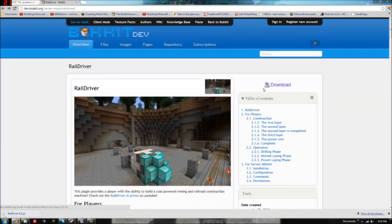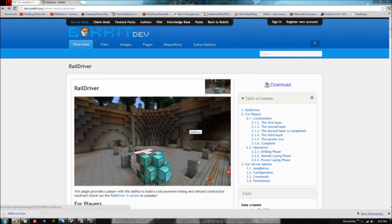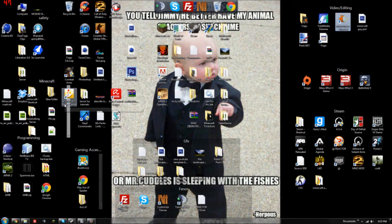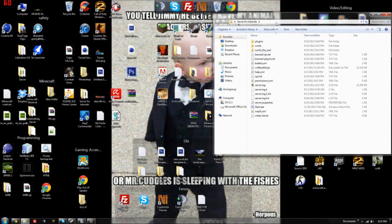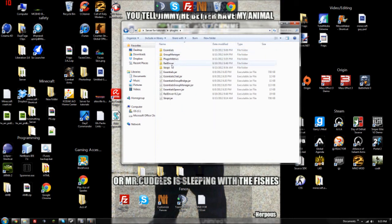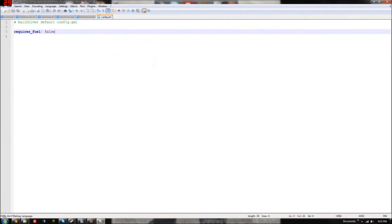Basically you just go and download the RailDriver — the link will be in the description as always. What this mod does is it makes a little machine that will mine for you. You go into plugins and install it into your plugins directory. If you open up RailDriver and hit config, the only thing it has is it requires fuel, and I just put that to false so I can do the video.